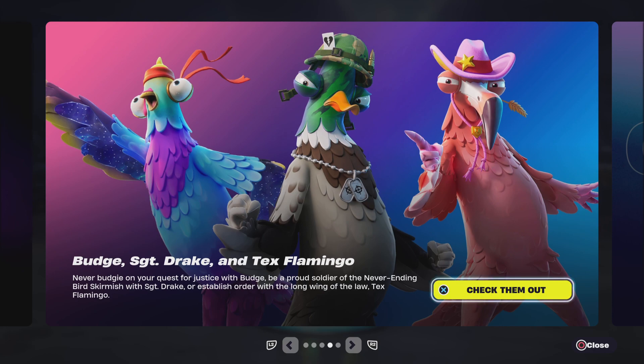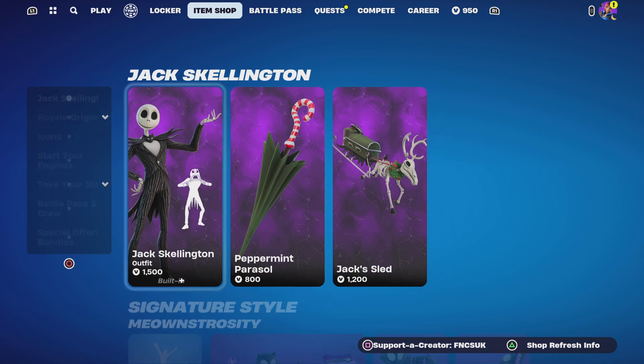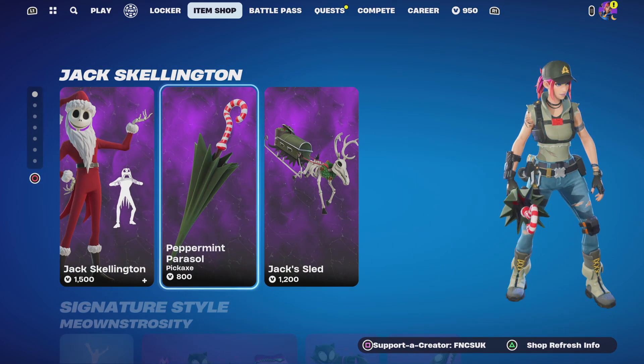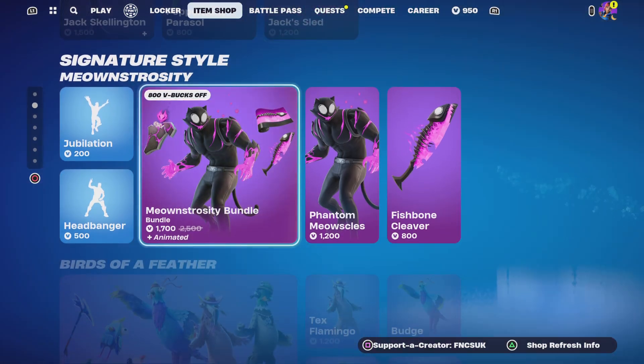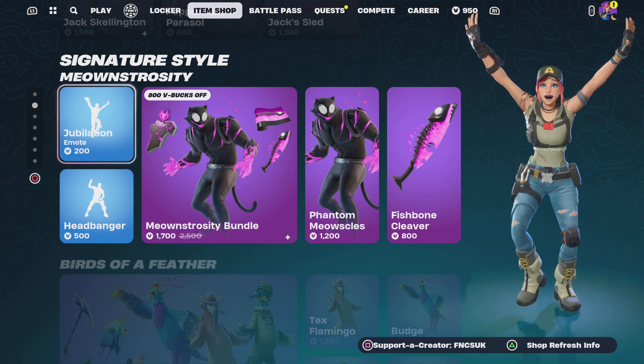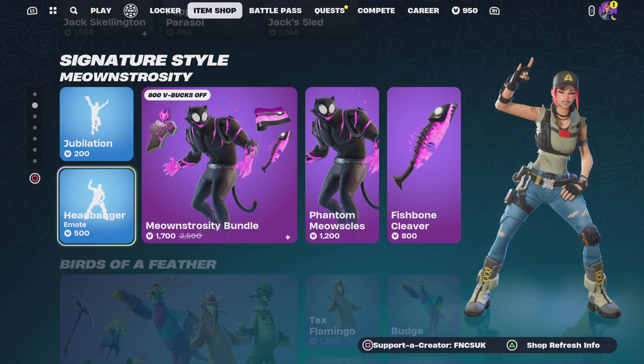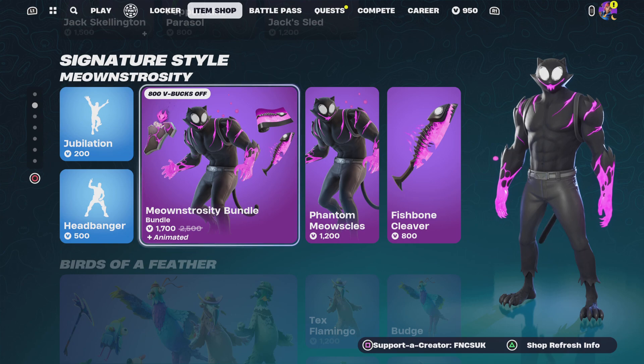We're going to go check him out today. It doesn't go straight to him, so we've got Jack Skeleton, Prepare Parasol, and Jack Sled. We've also got Jubilations, Headbanger, the Meowth Skull Phantom, and the Meowth Skull bundle.